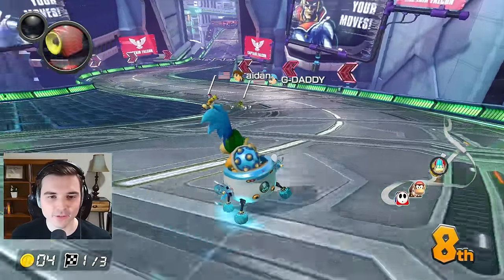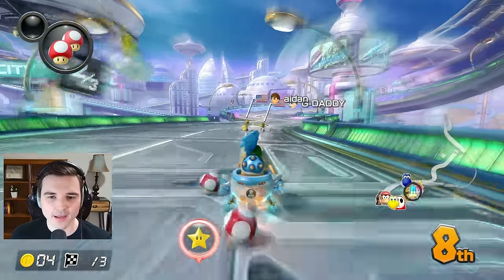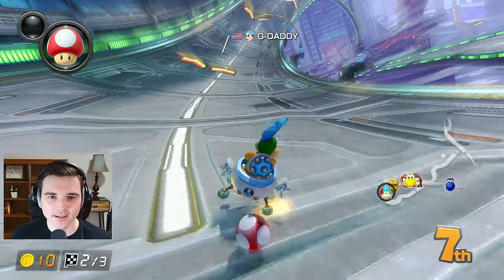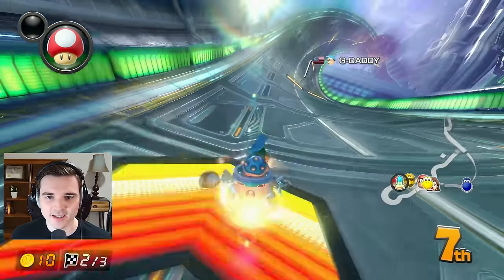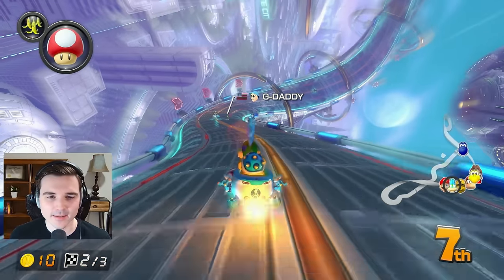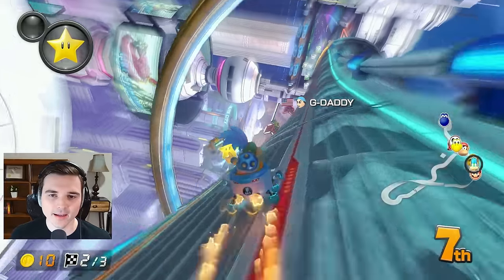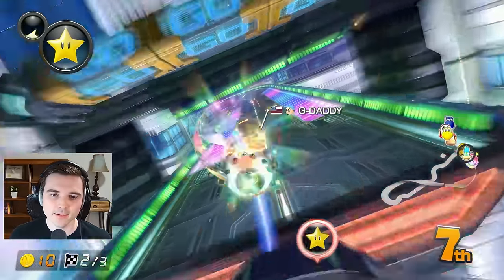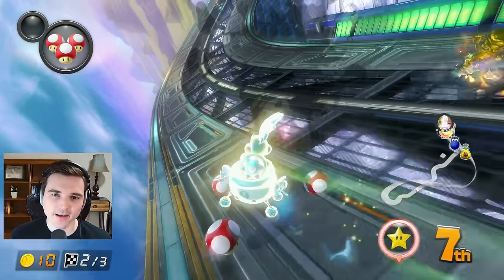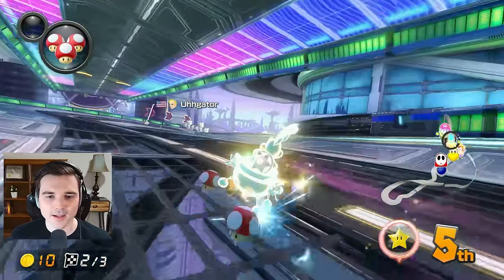The Koopalings have different colors — we start off with yellow, and now we have Sky Blue. We had a brutal bump at the start, getting knocked off the track, and I'm going to have to try my best to catch up. I pull mushrooms and decide to save them for the shortcut here so I can chain it into the ending shortcut and cover a ton of ground.